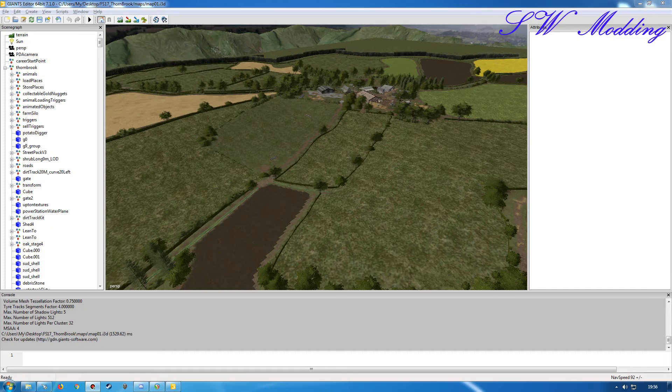Hello and welcome back to my channel, I'm ShellWizard. I'm continuing here in Part 4 of the map conversion from Farming Simulator 17 to Farming Simulator 19. I had a bit of a play around with some parts — I was having some issues with the trees in particular, trying to convert them over from 17 to 19.